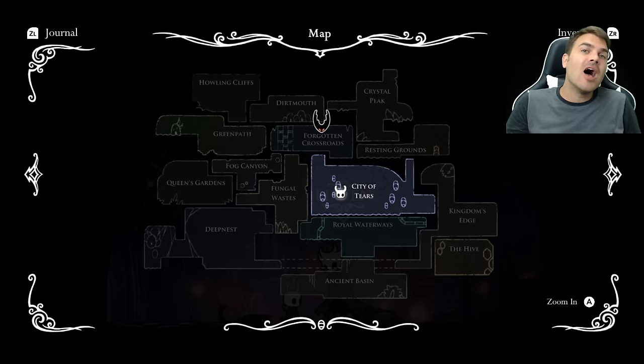Finding any of the secret rooms does not count towards 112%. For number seven, there are a whole bunch of different NPCs you can encounter and talk to in the game — the Midwife, Tuck, Fluke Hermit, and the Banker, just to name a few. Finding out where the Banker is after she's stolen your Geo and getting your revenge does not count towards 112%. The NPCs are kind of cool and all of them usually give you at least a little bit of lore — they're definitely worth finding.